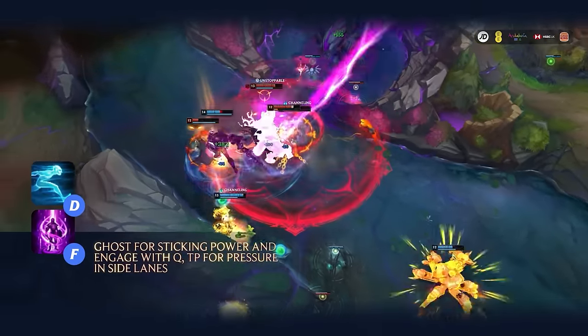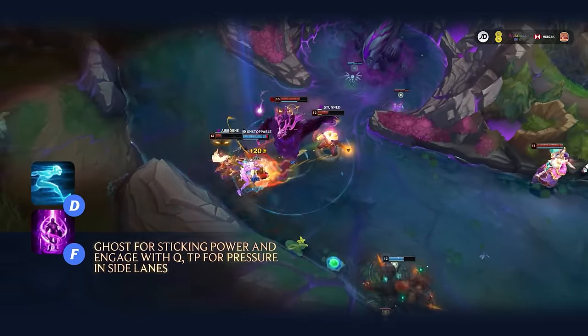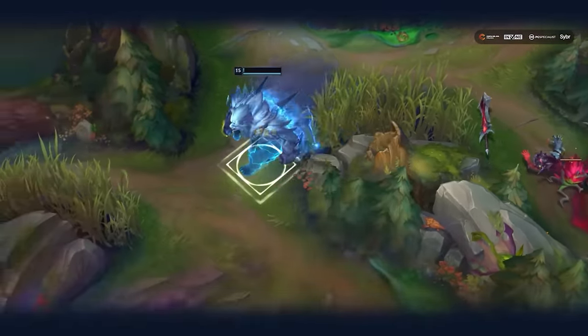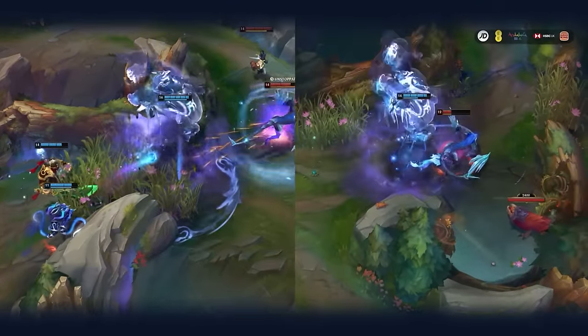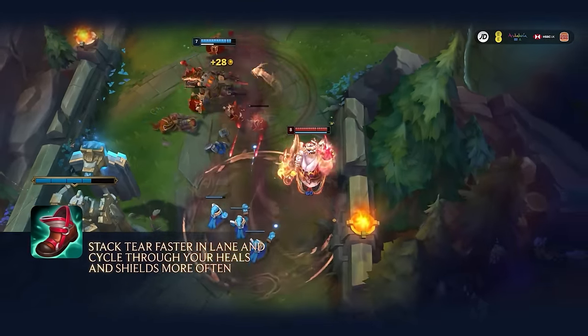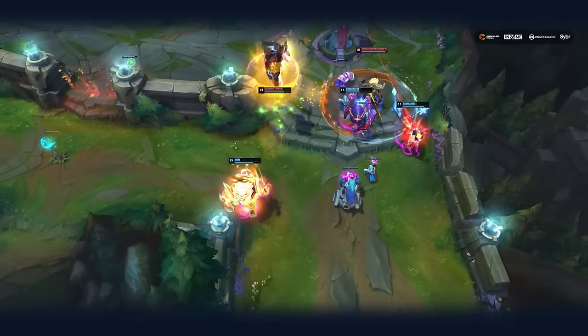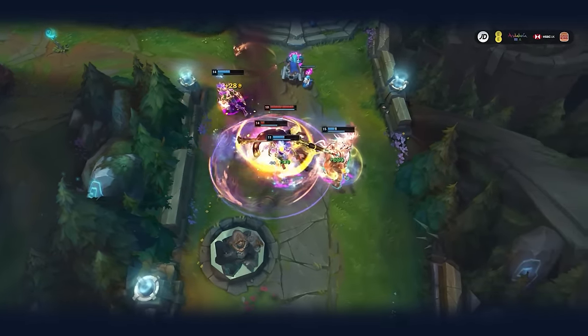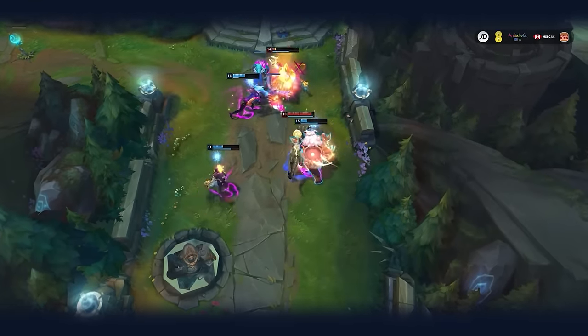For summoners, Ghost TP gives you the most oppressive amount of sticking power. You can just run away from most threats with Q and Ghost if you need to, and your ult does let you jump over walls as an escape anyway. For boots, the obvious choice is Lucidity Boots — not only does that mean you stack your tier faster in lane, but also that you get the heals and shields from your abilities more often. But ultimately you are a tank, and building a tanky shoe is not going to hurt your groove.